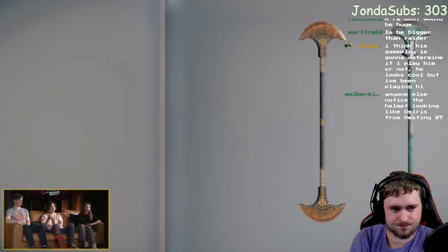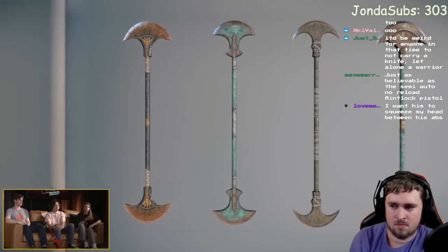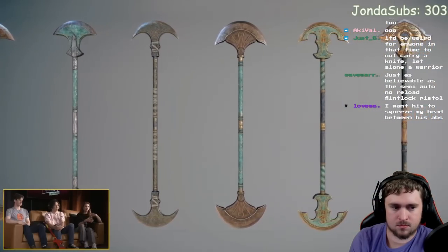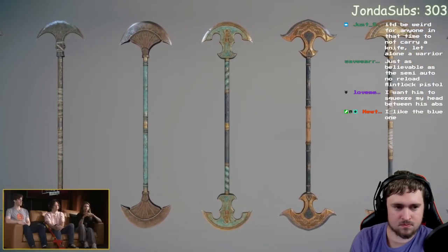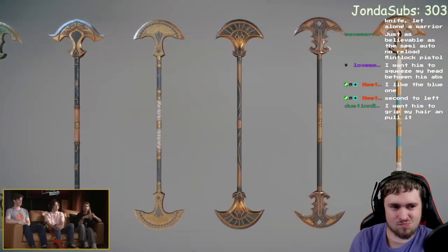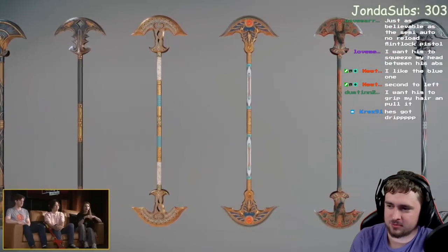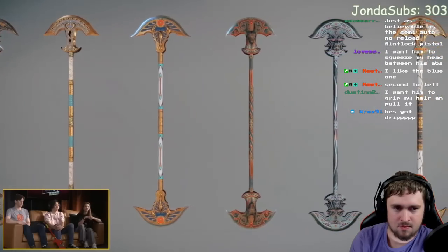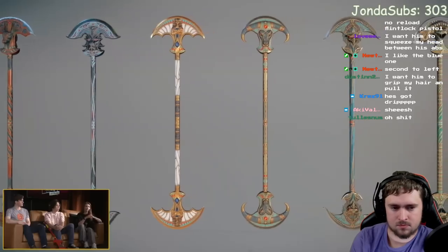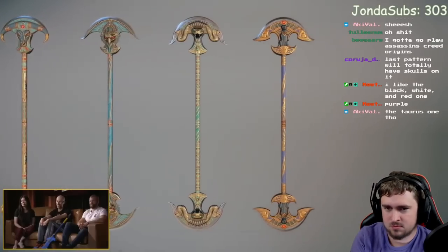Here we can see the evolution of the weapon. I like the default — it's the original Medjay weapon inherited from his ancestors. The shapes get more and more complicated and more intricate over the tiers. The epic weapons are themed around Egyptian gods and historical moments from Medjay's history — designs going from lower class all the way up to the top tier.